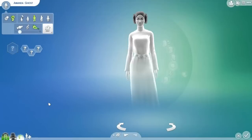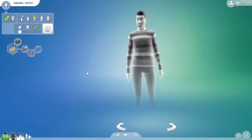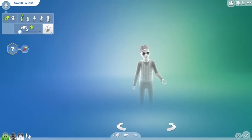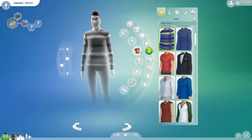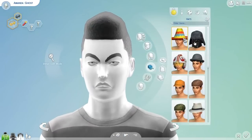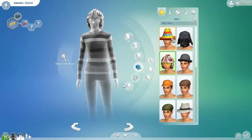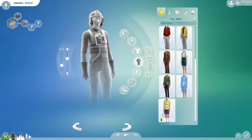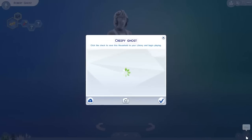A really interesting thing is that you can actually create ghosts in different life states - you can have them as a teen, as a child, pretty much every life state available in The Sims 4, which is amazing. Let's make her a male and put those mask things on him. I don't know if this is Darth Vader or maybe some sort of Mexican wrestling mask. Let's just change his name from Amanda to Robert and play with our ghost family.